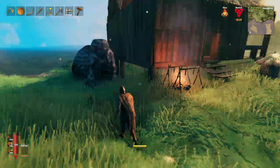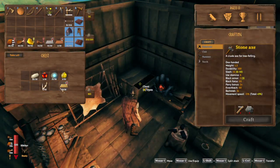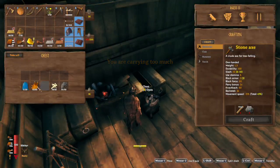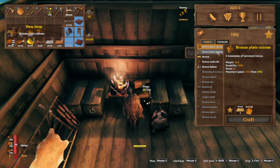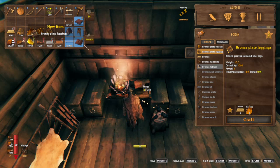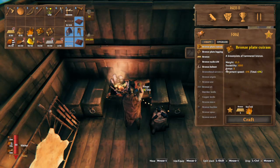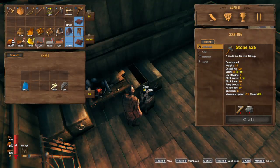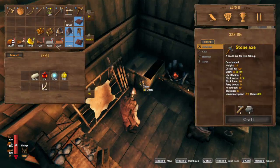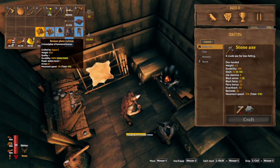Hi friends, good day, hope you're all doing well. Welcome back to episode 13 of us playing Valheim together. Today I want to do a little bit of crafting and we need to gather some wood to improve our base situation just a little bit. I've used all that nice stuff we've gathered so I need to go out and get more. Things are looking up — we're now on copper gear, bronze gear.